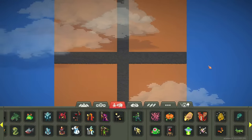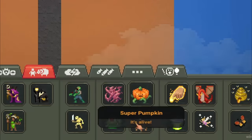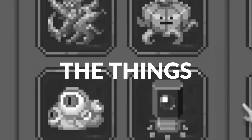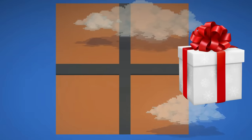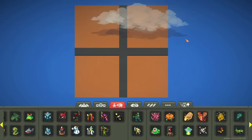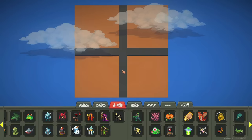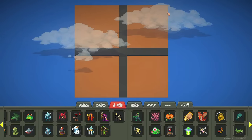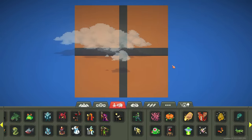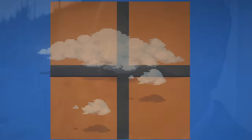Hey guys, welcome back! Today we are doing battle of the spawners. We have a Christmas present-shaped map, which is relevant because Christmas is about two weeks away — so merry Christmas everyone! We're going to put each one of these spawners in the corners of the map and let them multiply and make a lot of babies, then have them all fight.